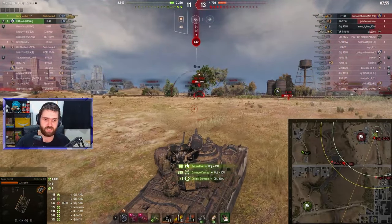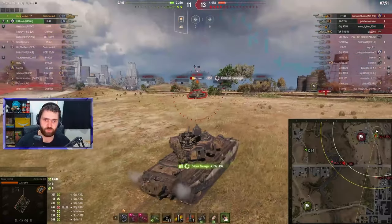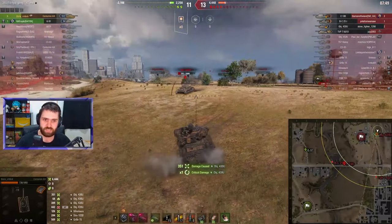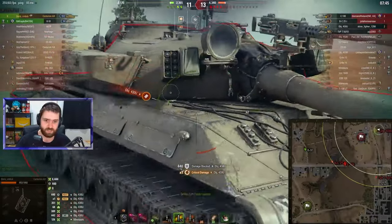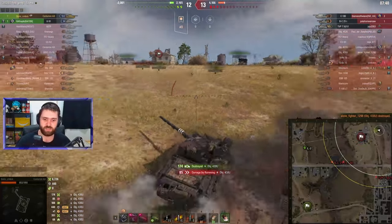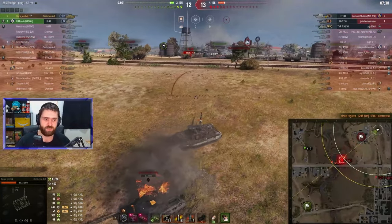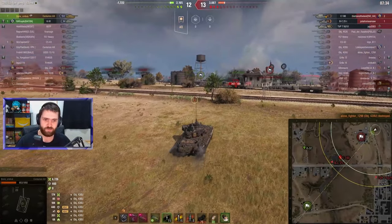One into the upper plate — luckily it sends the 430U on fire, but the 430U puts another shell into Boris, which is not good. Another one into the 430U — don't take another hit. Luckily the 430U is firing HEAT as well, and that means it can be absorbed by the tracks. Shutting down the 430U with a lovely HEAT round into the upper plate, making this a 3v2 in favor of the enemy team.